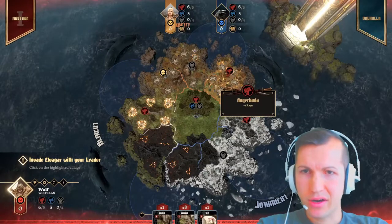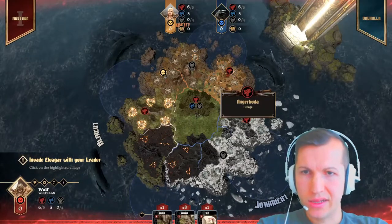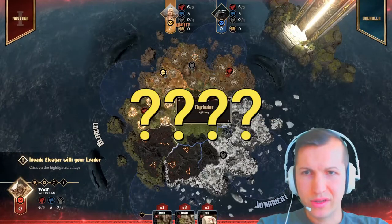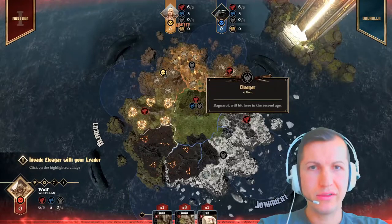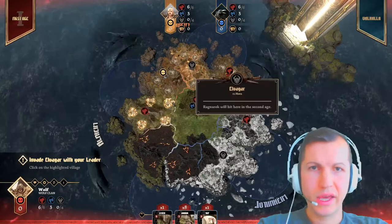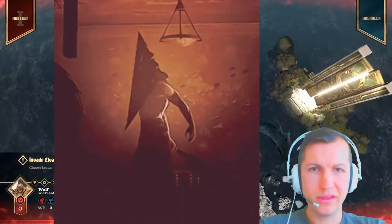Invade Elvagar with your leader — click on the highlighted village. Okay, Elvagar. Should I click my champion or what? Leader. Placing figures costs their strength in rage. Rage is your currency in Blood Rage. Once you're out of it, you can't act anymore for the rest of the age.